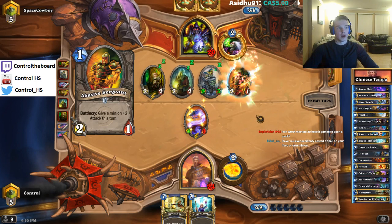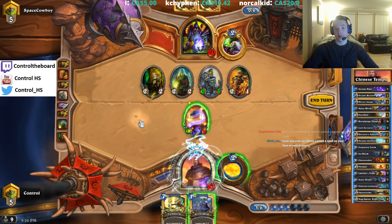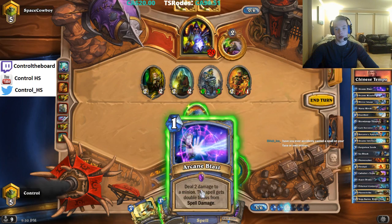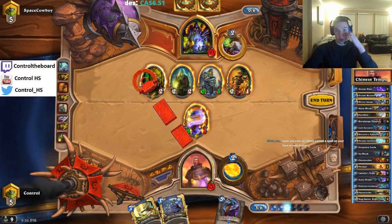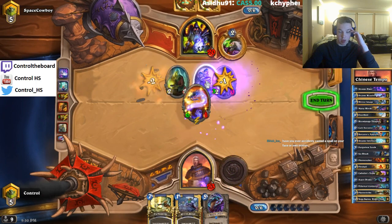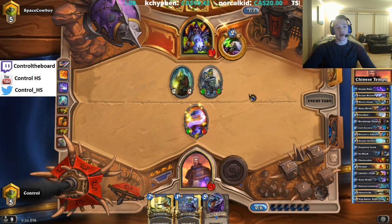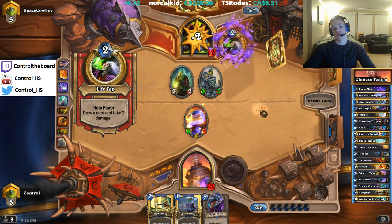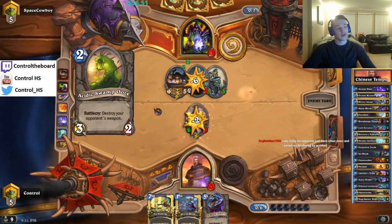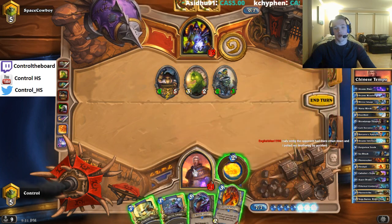Nice. Come on — another 50/50. Feels good man, draw first. Nice, so we can do that there, ping there. We want to get the six damage in — he's gonna trade, that's the logic. Like in this scenario we don't have to trade because he didn't have the mortal coil last turn, so we assume he's not gonna have it this turn so we can just go face. Councilman actually dodges the flamestrike which is excellent for him. Azure Drake mirror image is okay here. Flamewaker mirror image is good as well.